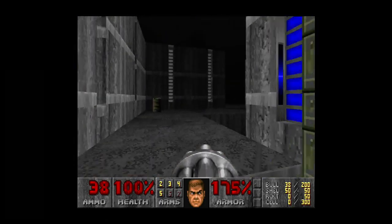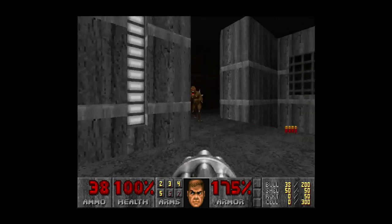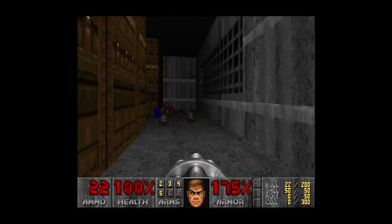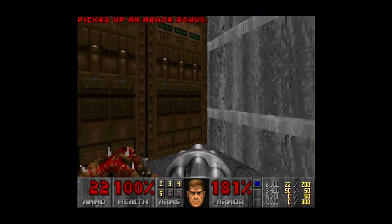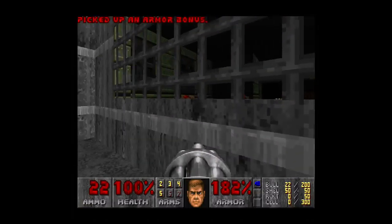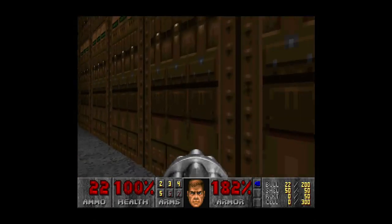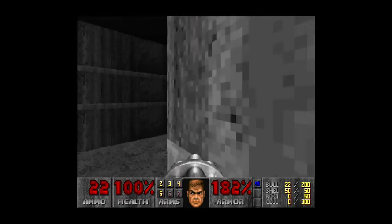Door. Grab the blue key, get all that armor. Make sure there's secrets in this area.